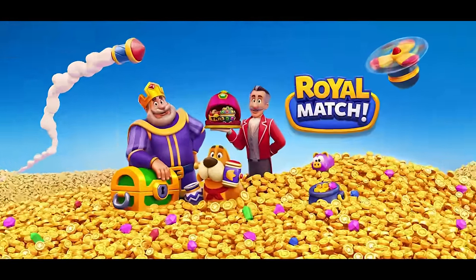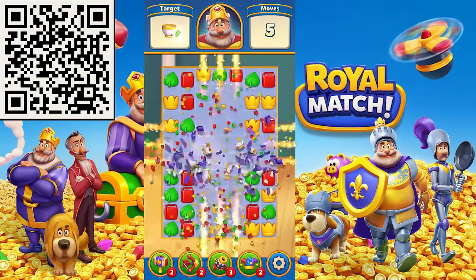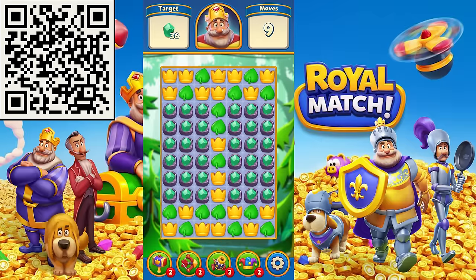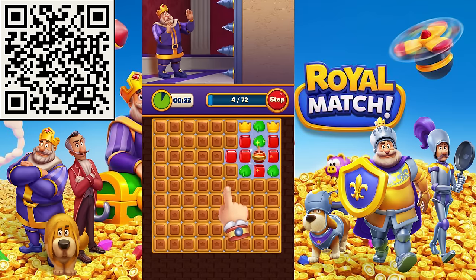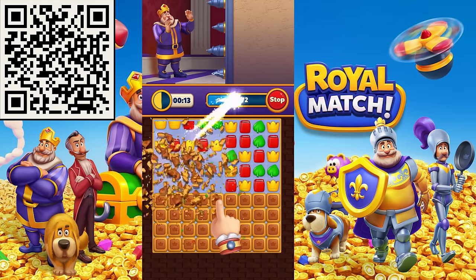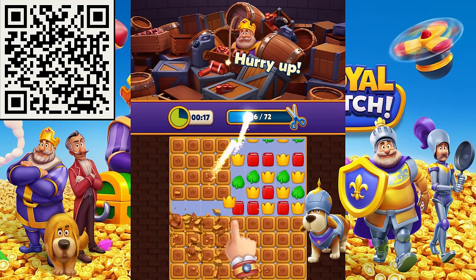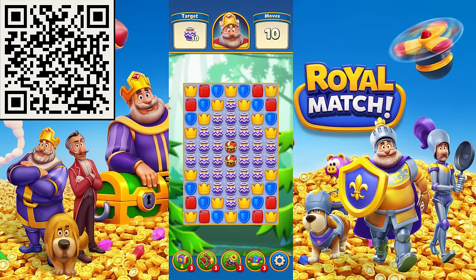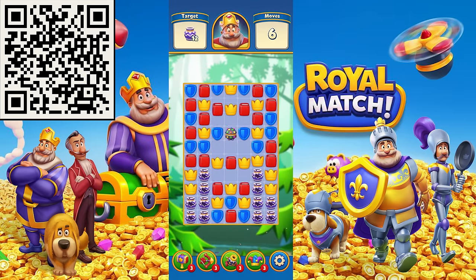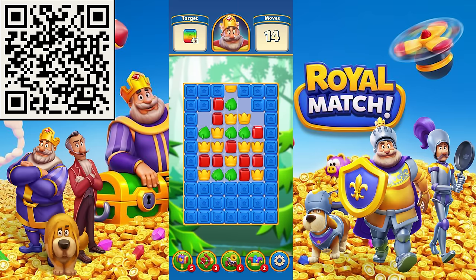This video is sponsored by Royal Match. Royal Match is a free-to-play match-three puzzle game where you get three or more of the same shape in a row. It's unique in that it's not only free but there are also no ads, allowing you to relax and unwind after a long day. Each puzzle has a story — maybe you need to prevent King Robert from being blown up. With over 7,000 levels, you can play alone without internet or compete with friends. Download via the link in the description below.